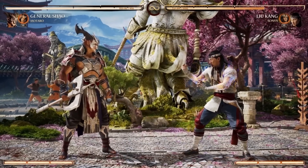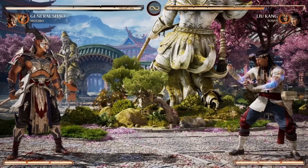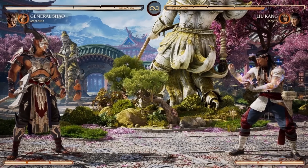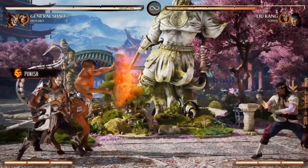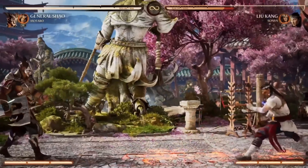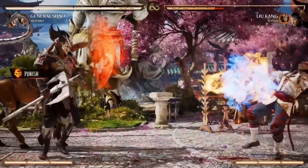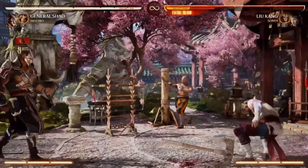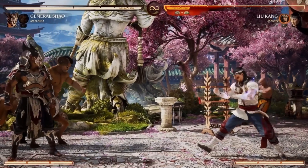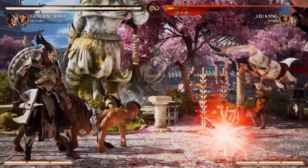I want to show some stuff with Motaro. Motaro has a couple things you can use. Obviously I'm a big guy, projectiles might scare me — but I can pull them out and walk behind it. You don't want to be throwing projectiles because it will reflect, and I'm walking it down. That's a callback to his reflect skin from MK3. He also has this turret he can do — he'll shoot three shots at you, and there's a low version too.